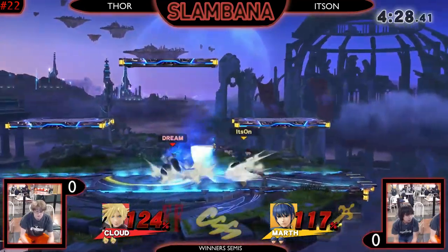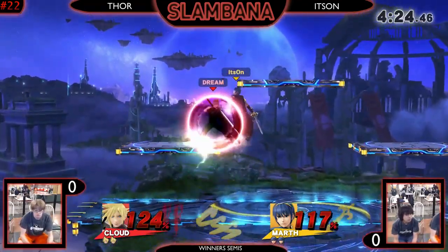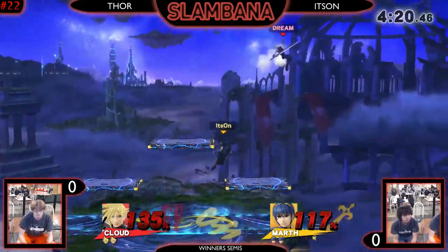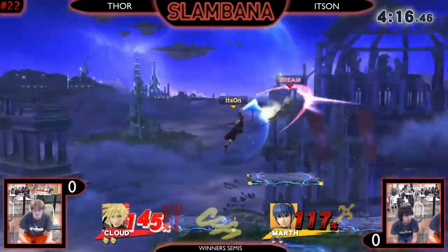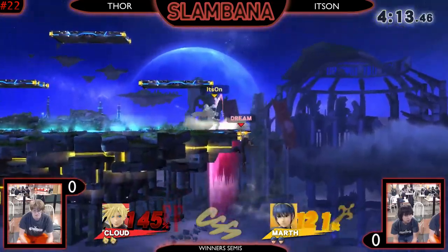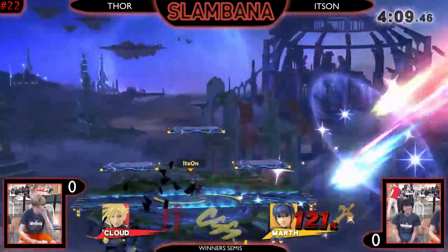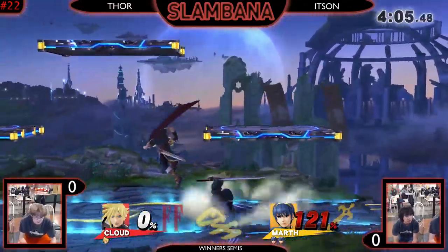Keeps looking for these spikes on Marth coming back up. Marth has a lot of disjoint in his up B. Getting him with the PGA. Thor got his limit, gets a nair on the getup from the ledge. That's the big thing that's become more and more important in Smash 4 - it's gotten more refined: your ability as a player and a character to cover ledge getup options and to read them, or react to them.